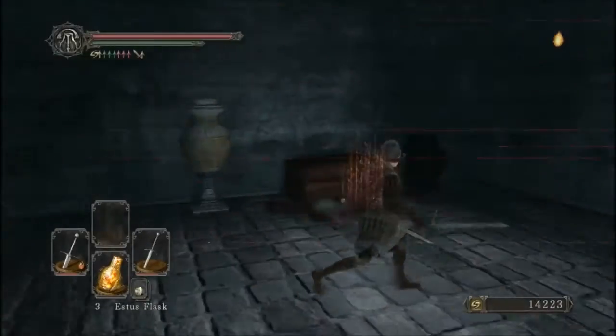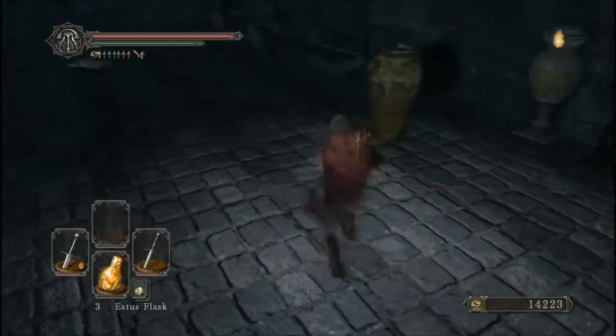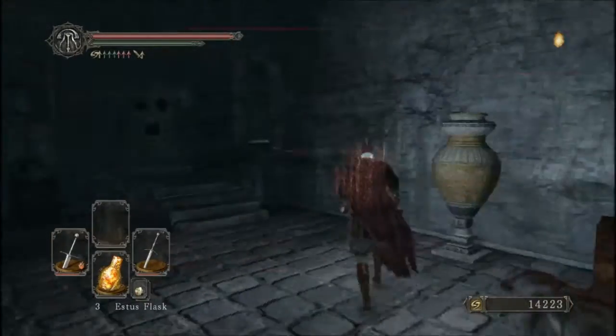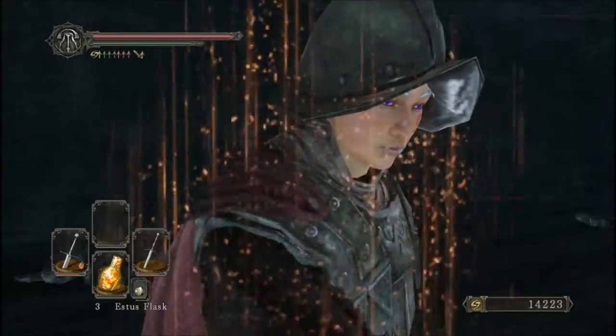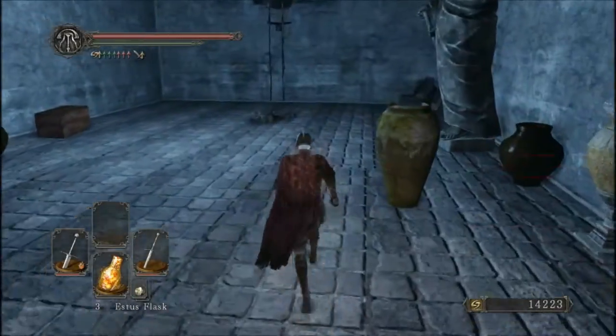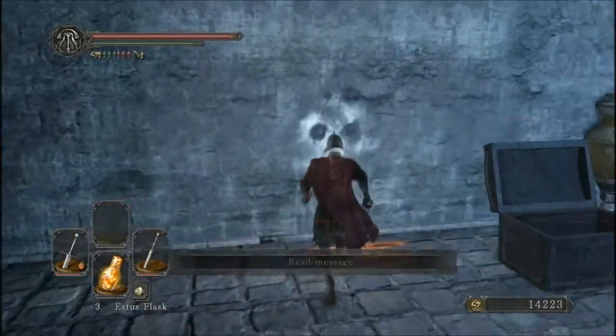Hello people of the internet, I am SlorakDragada, and welcome back to Dark Souls 2. Now, I know that when we last left off, I said I would be going through that gate and eventually fighting the boss, but I decided to first come back and do a couple things first. So first we're going to use the lockstone to reveal not one, but two hidden rooms.